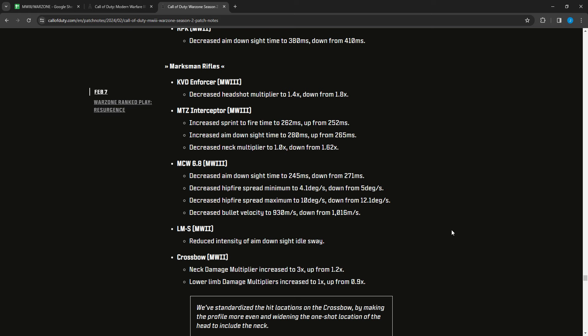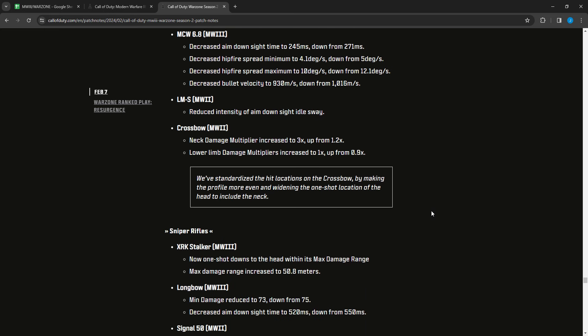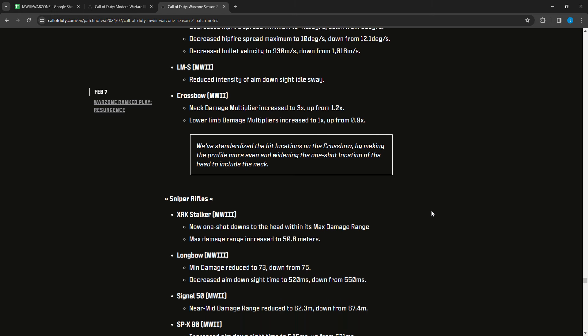The MCW 6.8 had ADS decreased to 245 from 271, hip fire spread minimum decreased to 4.1 from 5, and maximum decreased to 10 from 12.1 — hip fire buffs — but bullet velocity decreased to 930 from 1016. The LM-S MW2 had reduced intensity of aim-down-sight idle sway. The Crossbow MW2 had neck damage multiplier increased to 3.0 from 1.2 — a huge increase — lower limb damage multipliers increased to 1.0 from 0.9, and they've widened the one-shot kill hit location to include the neck alongside the head. So now you can one-shot to the neck with the Crossbow.